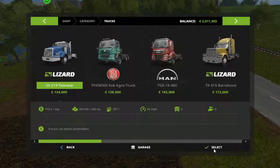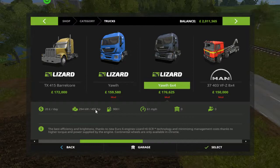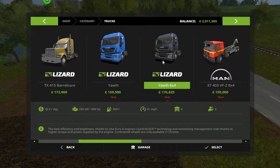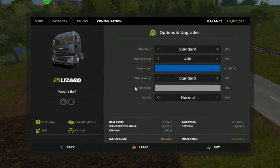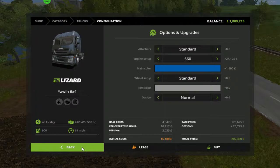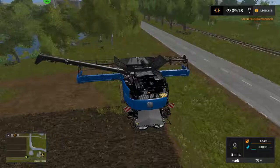We need a truck to pull it down as well. Let's get one of these - we'll get that in New Holland blue. Oh, we can get a bigger engine? Let's get the bigger engine then - 560 horsepower for 624 grand. Why not. Nearly half our money gone already and we still haven't bought any more tractors, seeders, or fertilizers.